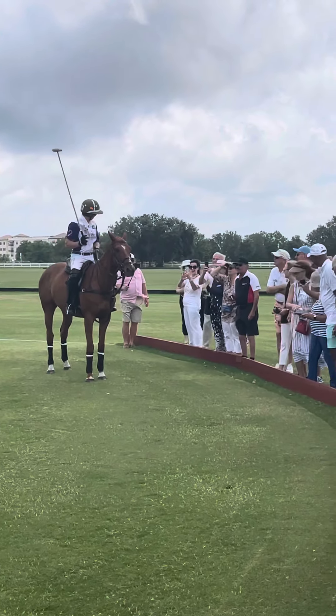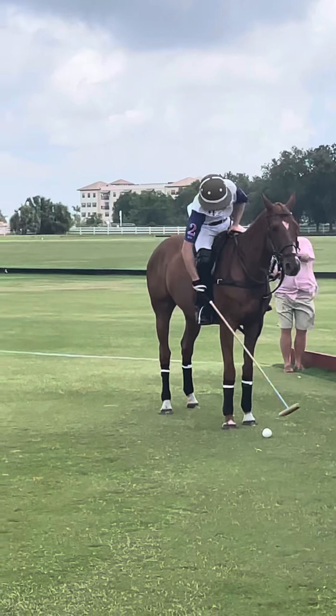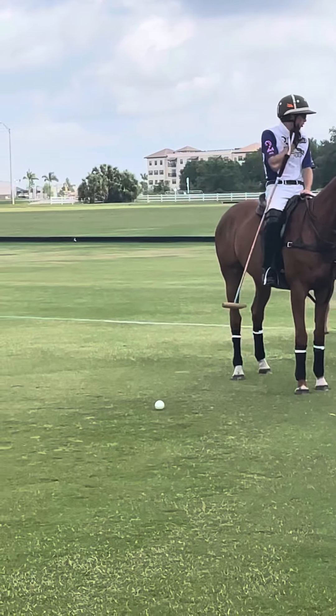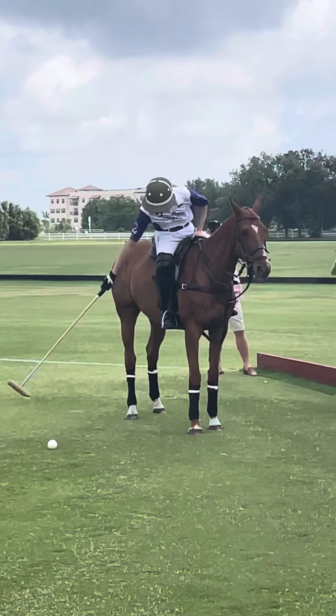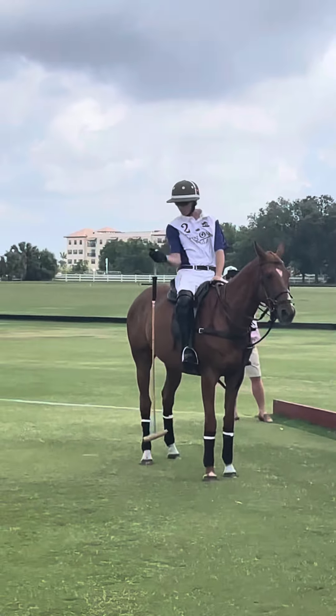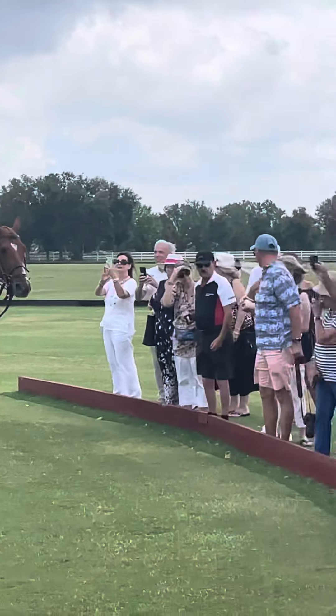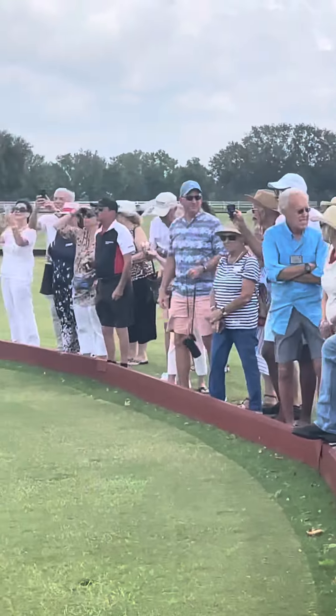We're playing polo with the mallet on the right hand side of your horse — that is called the off side. So when a player is sitting on the horse, the mallet is on the right hand side. Any shot that occurs on the right hand side of the pony is called the off side.